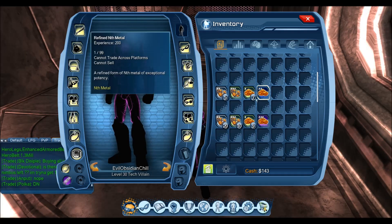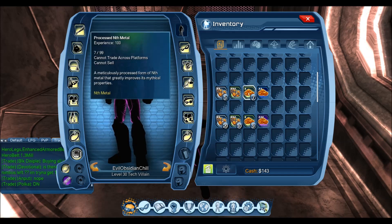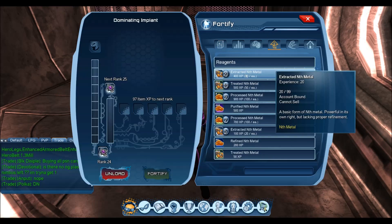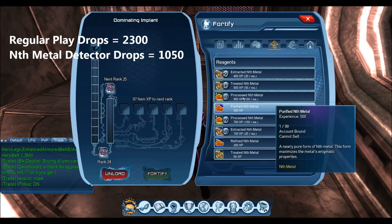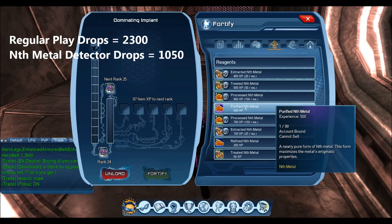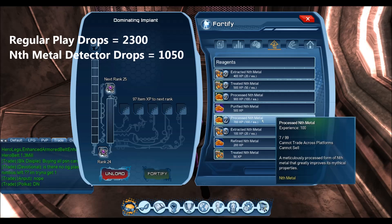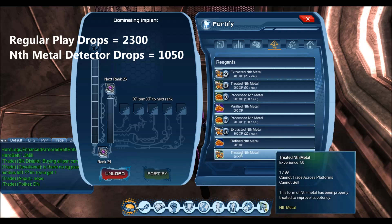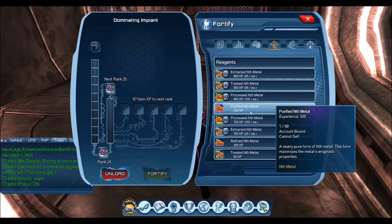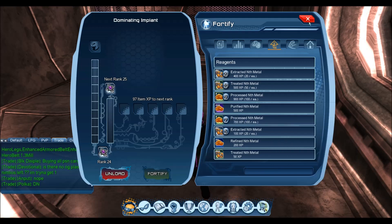Okay, so this is what you get from one hour of regular playtime as an example, and this is what you'd get if you had a detector running and got six extra cache drops. To give an example of what the XP was worth: regular drops gave us 400, 500, 900 — that's 2,300 XP for regular playtime. If you ran a detector the entire time and got six drops, you'd only get 800, 1,000, 1,050, 1,050 — versus 2,300. So less than half the XP for the same amount of time, but I guess it's still technically a free 1,000 XP when you think of it like that.